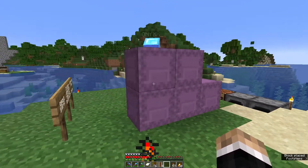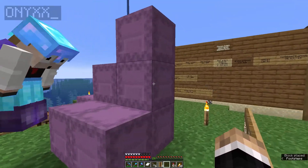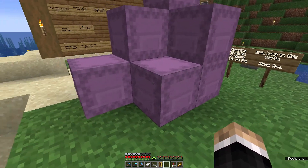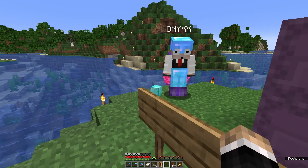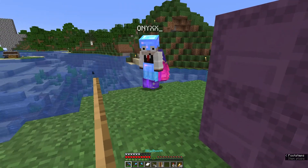Here I am at spawn because Onyx is loading me up with shulker boxes. I agreed to pay him two diamond blocks for nine shulker boxes — that's two diamonds per box. One, two, three, four, five, six, seven, eight, nine. Awesome. And here are your two diamond blocks. I am so very excited about that.